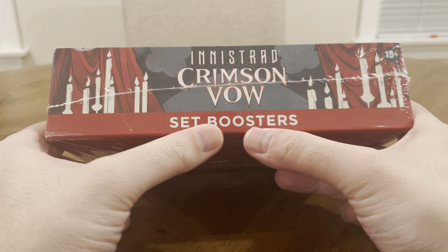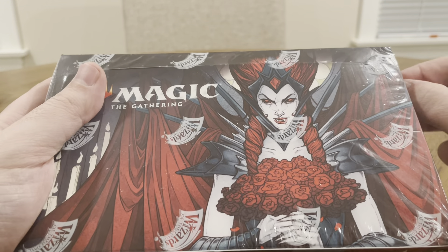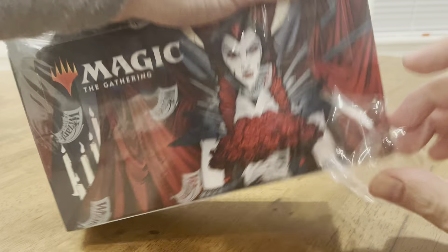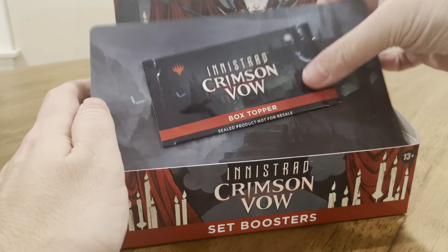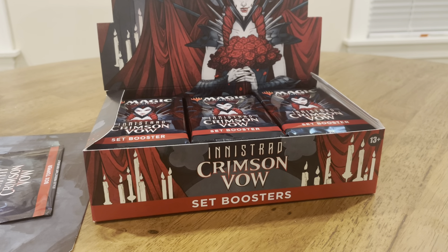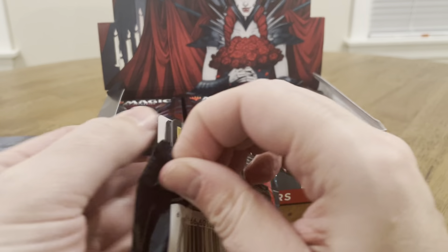This is called the set booster — these are supposed to be opened on camera because you can't draft with them. They're just for collectors and for people like me who like to crack packs for fun. There's a box topper in here — hopefully we get something nice. All right, so these set boosters — we're gonna start cracking some packs and see what we got.